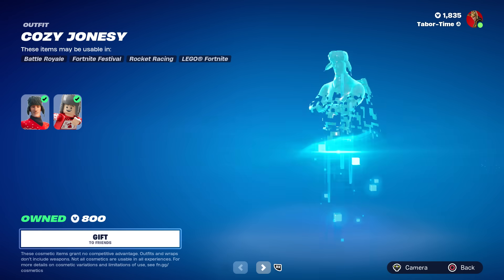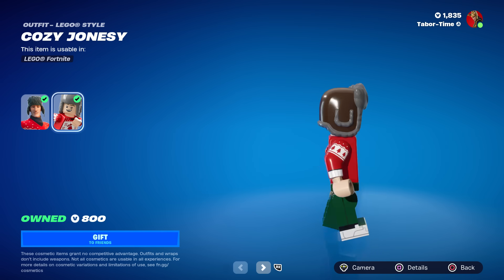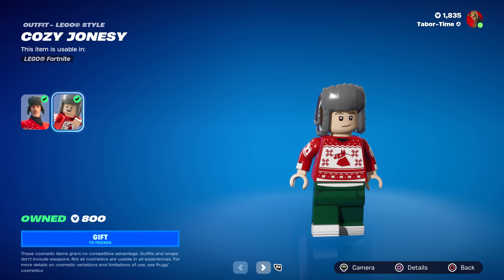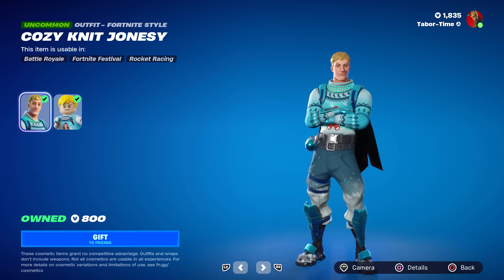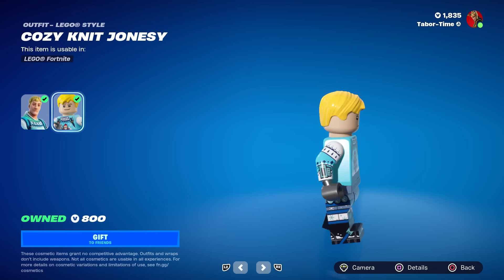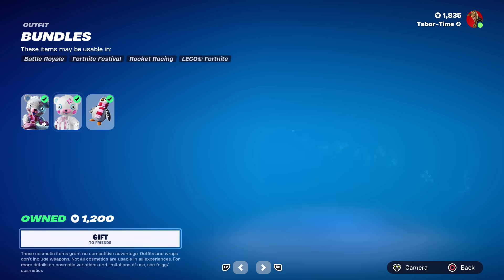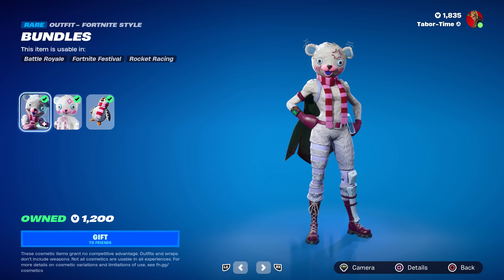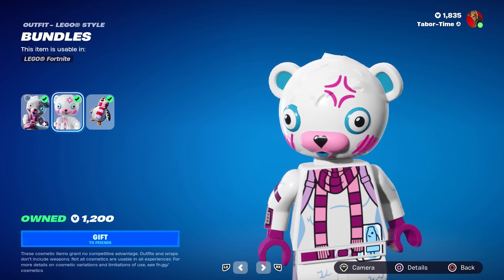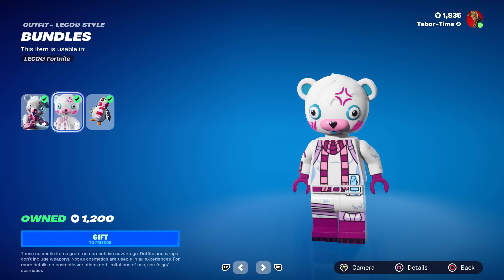We get not one Jonesy but two: Cozy Jonesy and Cozy Knit Jonesy. Cozy Jonesy is only 800 V-Bucks — his LEGO version has a nice hat. He's got the ugly Christmas sweater on. Cozy Knit Jonesy I like a little better — he's got bright blonde hair, that's kind of cute, and a better sweater. Bundles is a reactive skin in Battle Royale with an animated mark above her head, and she's got a pretty solid LEGO version too.